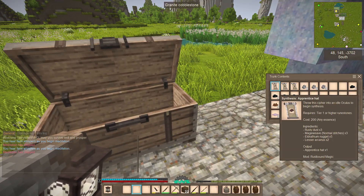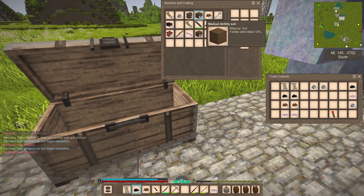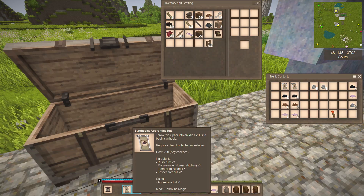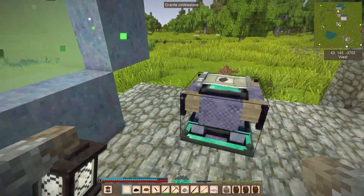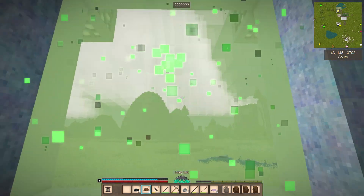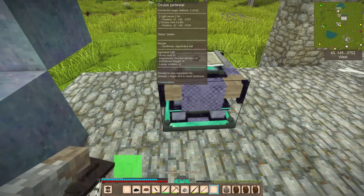I'll start with the hat. I need all of these — let's go ahead and put this up here. I've got 3 rusty dust, 5 Eldarthium nuggets — I think that's how it's pronounced — and 2 lesser Arcanis. Yep, I've got everything. Doesn't mean I'm not going to consistently check. Throw that in there. I only need the 3, I guess.